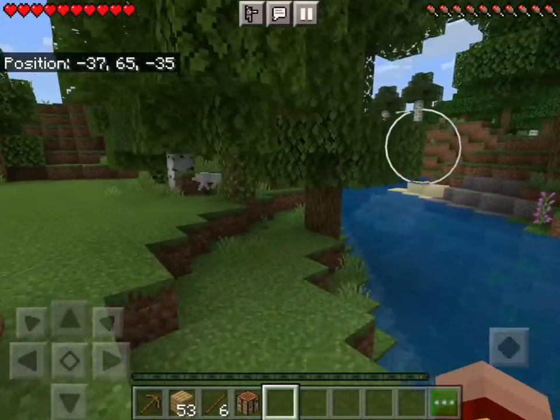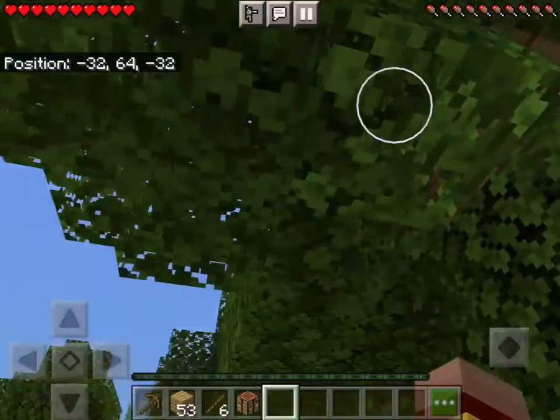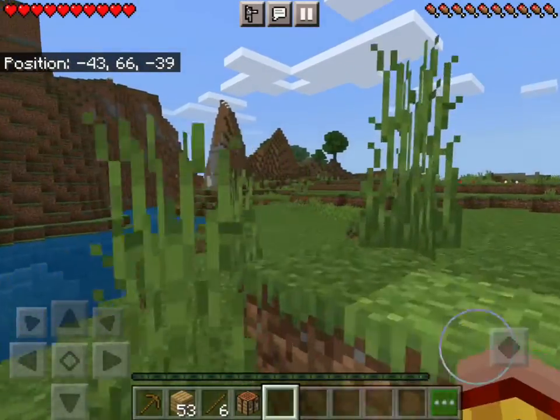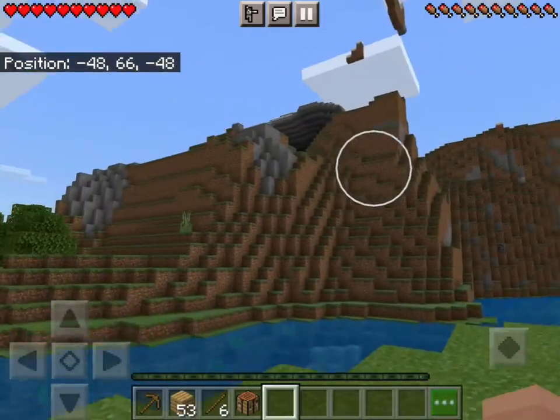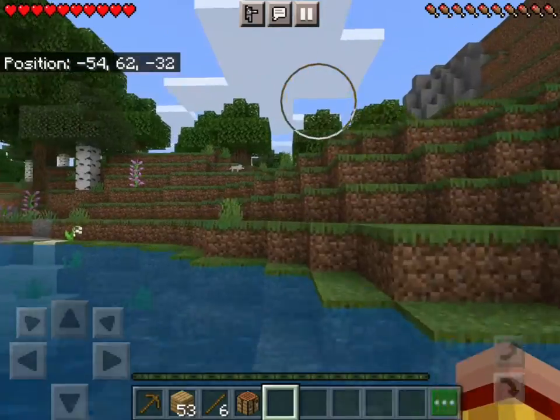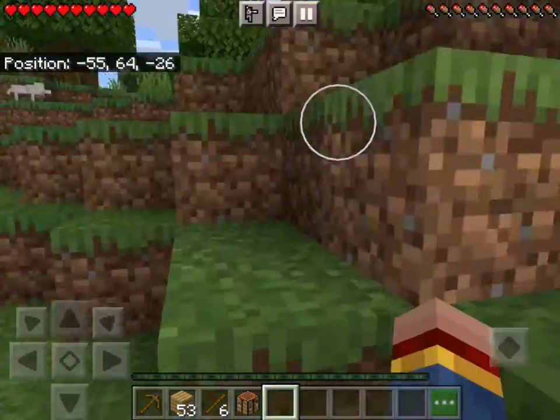Can I get some saplings? Oh, there's a doggo! Before I go up, are there any trees near there? Oh there is — I can go this way and then go to the mountain. That's a good idea.